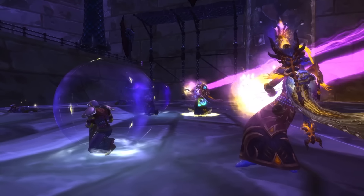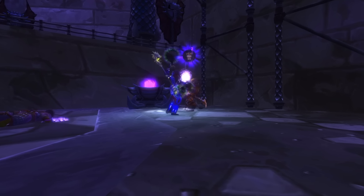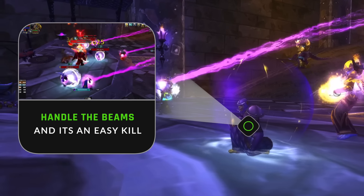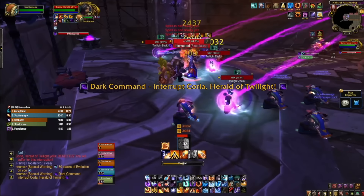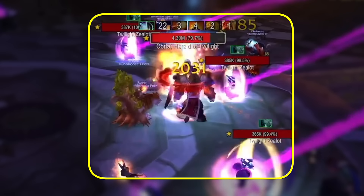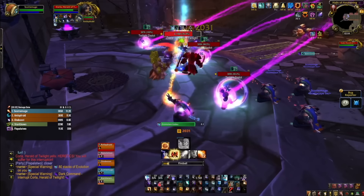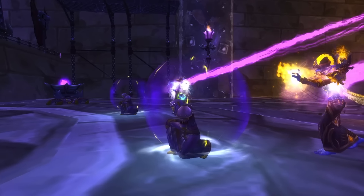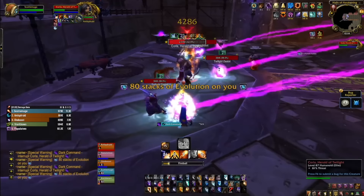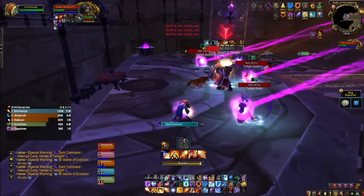The tank should be able to handle interrupting Dark Command on the boss, so your healer can focus on healing and your free DPS can focus on the beams. This is easier if you have ranged. If you've got melee, have your tank or melee take the middle beam, and a healer can even handle the left or right. Basically anyone confident with moving out at the right time can do the beams. If you use DBM, it'll warn you at 80 stacks — as soon as you see that, move out, wait for stacks to drop, and move back in.